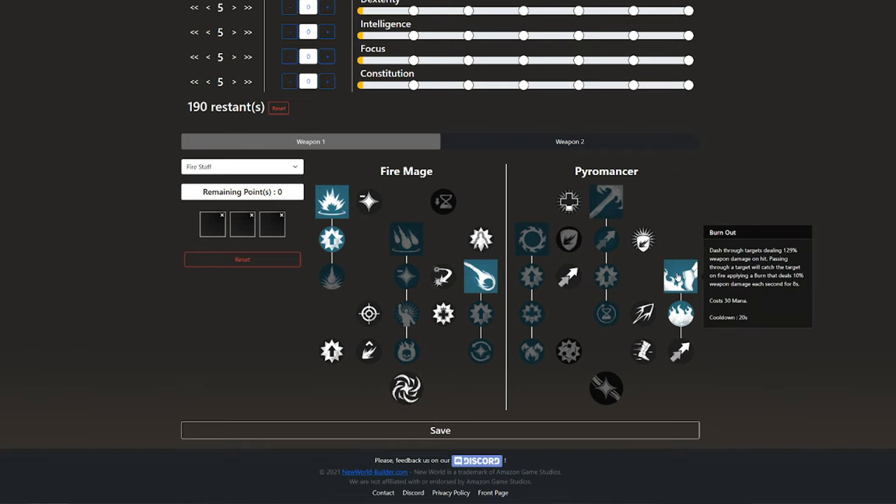After that we have Burnout, a dash. You dash toward targets, dealing 129% weapon damage on hit. Passing through a target will catch them on fire, applying a burn that deals 10% weapon damage each second for 8 seconds. This is a really good movement ability, good to apply Burn on them, and to chase or get away. If you're going to use it to escape, use it before the enemy gets to you, because it has a long casting animation. We also have All In — Fire Staff cooldowns reduced by 5% per foe hit by Burnout. It's not a good talent, but we need it to unlock Heat It Up, which makes Burnout go 50% further, which is really good for movement.